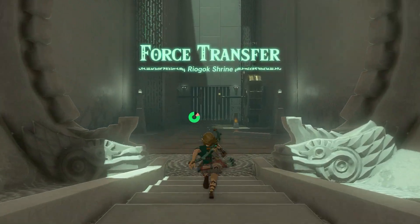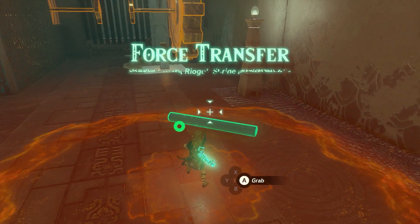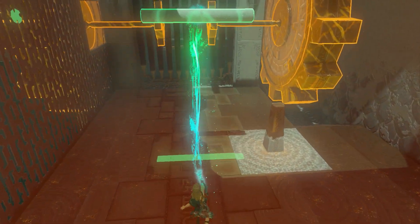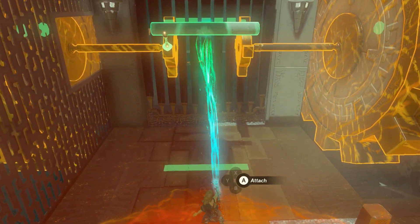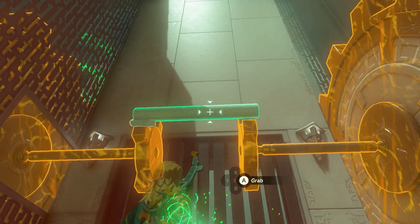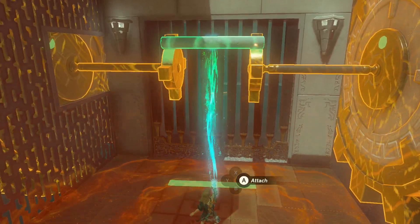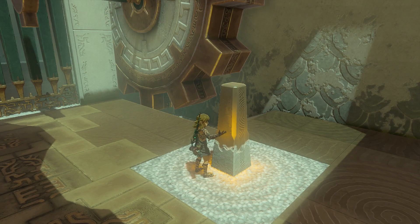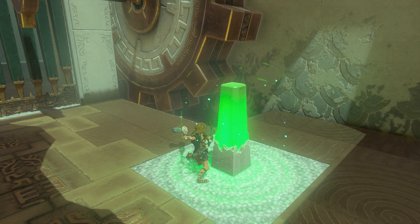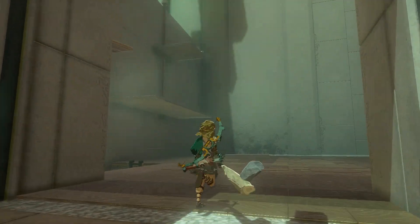Once we get in, just walk forward. Use your ultra hand to pick up the pillar and position it to one of those two wheels — not this way, because it needs to rotate and get the other wheel with it. So loosen it and position it there. Now use something to activate the switch and you can see that the gate will open.